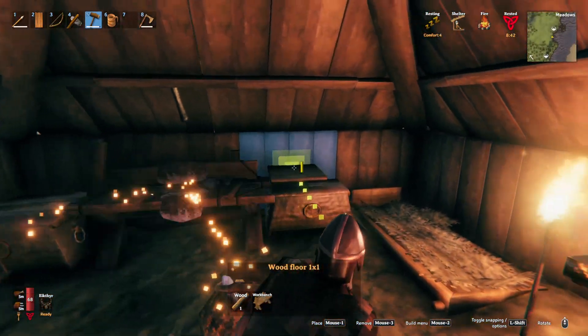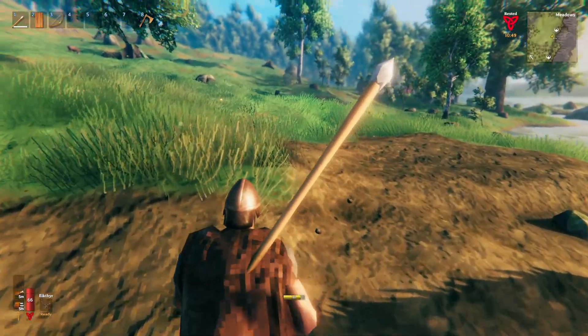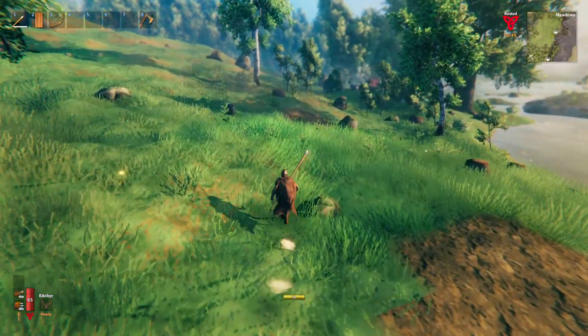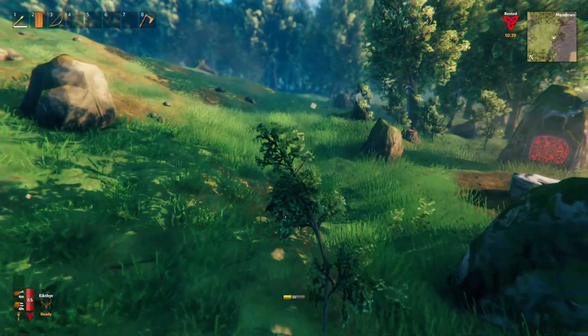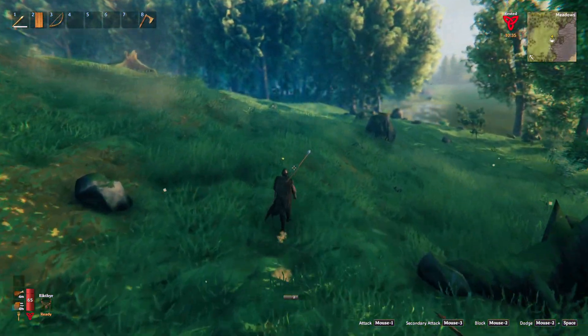Why is there a hammer symbol above my workbench? How dare it! Well, I'm off to the black forest again to get more copper and more wood, because I've run out of coal again. I still want to keep the bit of wood and fine wood I have in my chest right now, so that's the plan.